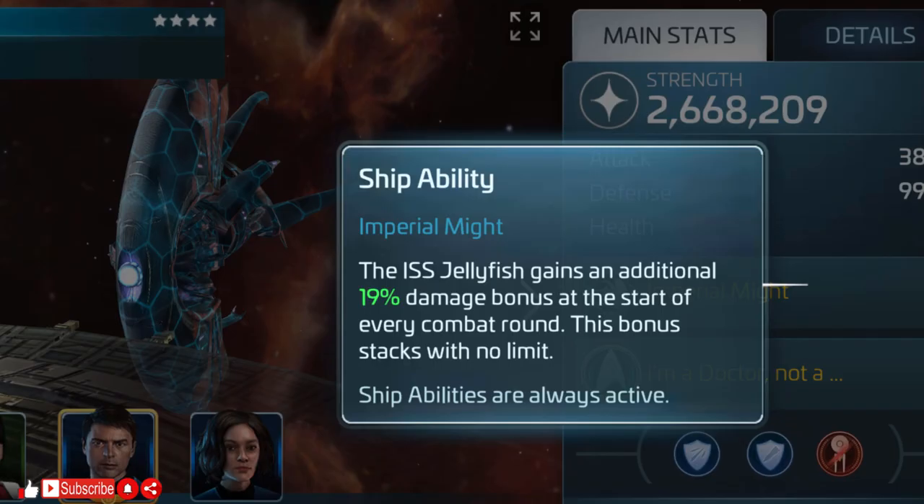The ship's ability is Imperial Might, and it appears to be an increasing stacking damage multiplier. The way I read it, during combat for every round the ship gains an additional 9% damage output. The first round you get 19% on base stats, the second round you get 19% on the combined total of 19% plus base stats, then on the third round you get 19% on the combined total of the second round, and so on.